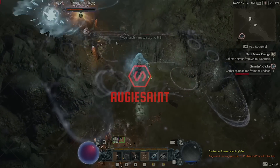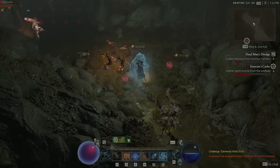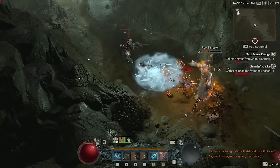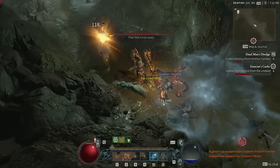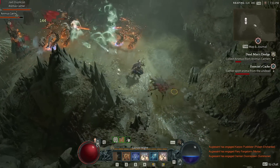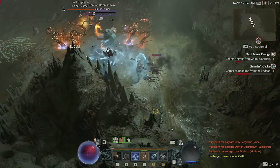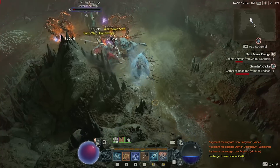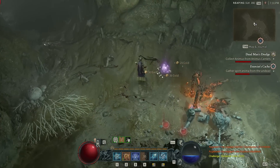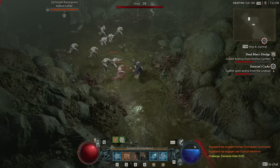Hey guys, Zoggy here and welcome to the channel. Hope you guys are having a fantastic day. In this video I'm going to show you guys a loot cave that has been discovered in D4 — you can easily farm tons of legendaries, as many as you want, farm gold, and even farm blue and yellow items, all the resources you want. I came across a video on YouTube by Vampire11 — I'll leave his link down below, credits and shout out to him.